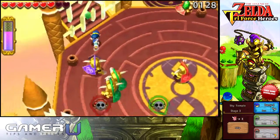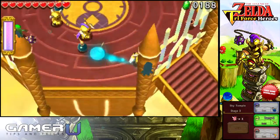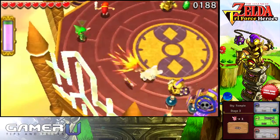The third area pits you against a horde of knights, so taking a grip shot to remove their shields and bombs to do damage over an area would probably be best.